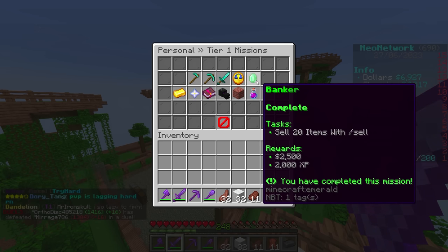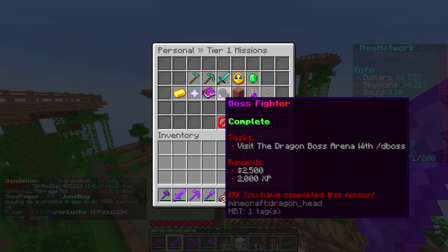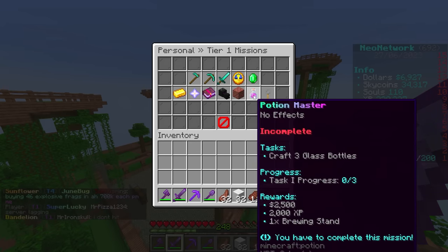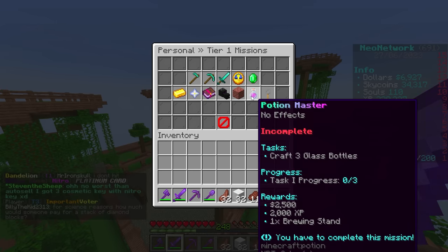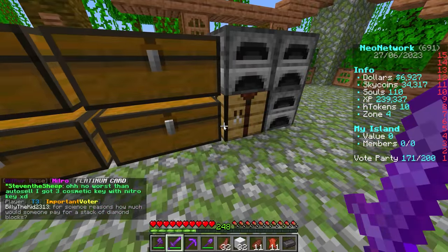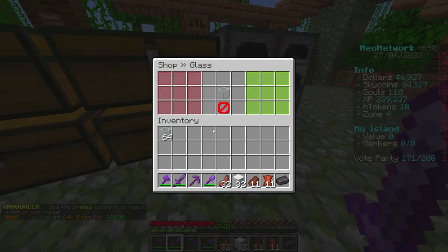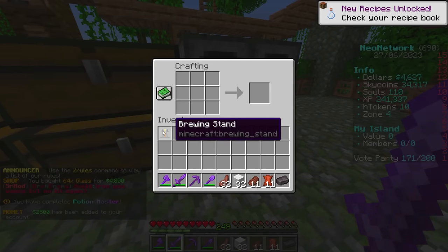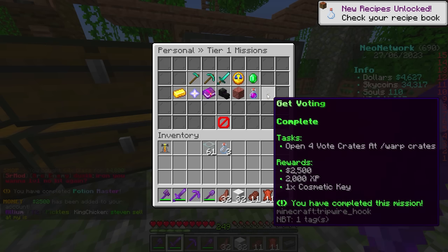30 minutes on the island — already done. Banker sell items — already done. Visit the D boss arena — done. Potion master: craft three glass bottles. We'll go in the shop, buy a stack of glass, and craft them. We completed it and got a brewing stand — nice. I believe that means almost everything on tier one is complete. The only incomplete one is the farmer mission we're waiting on.